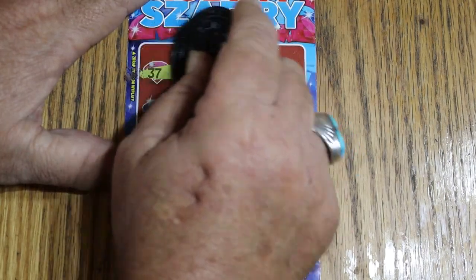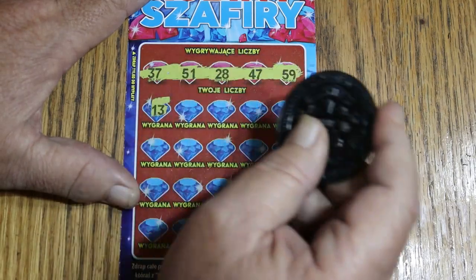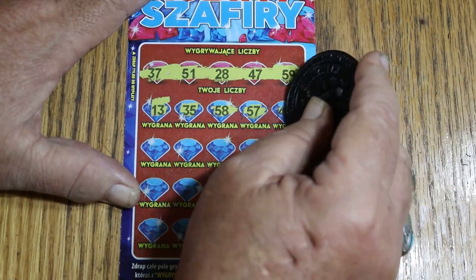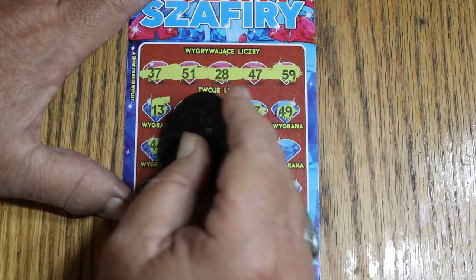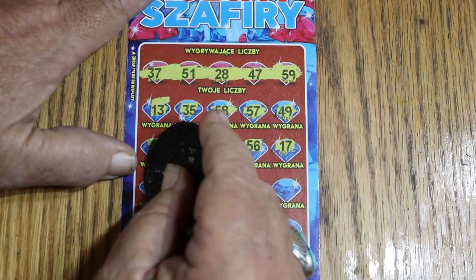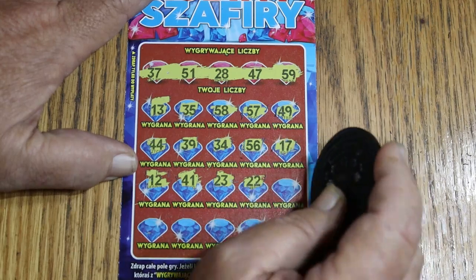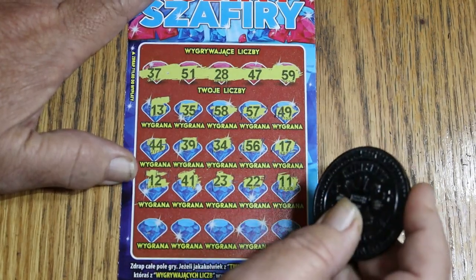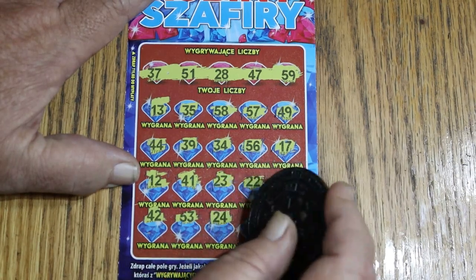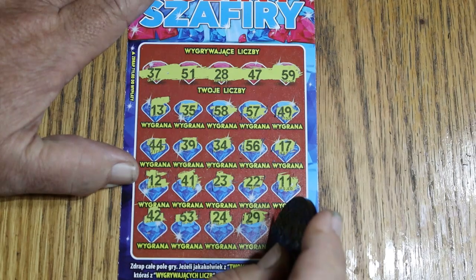Alright, second ticket. Numbers revealed: 37, 51, 28, 47, 59, 13, 35, 58, 57, 49 — nothing on that row. 44, 39, 34, 56, 17, 12, 41, 23, 22, 11, 42, 53, 24. Not a single hit. Both of these tickets were no good.